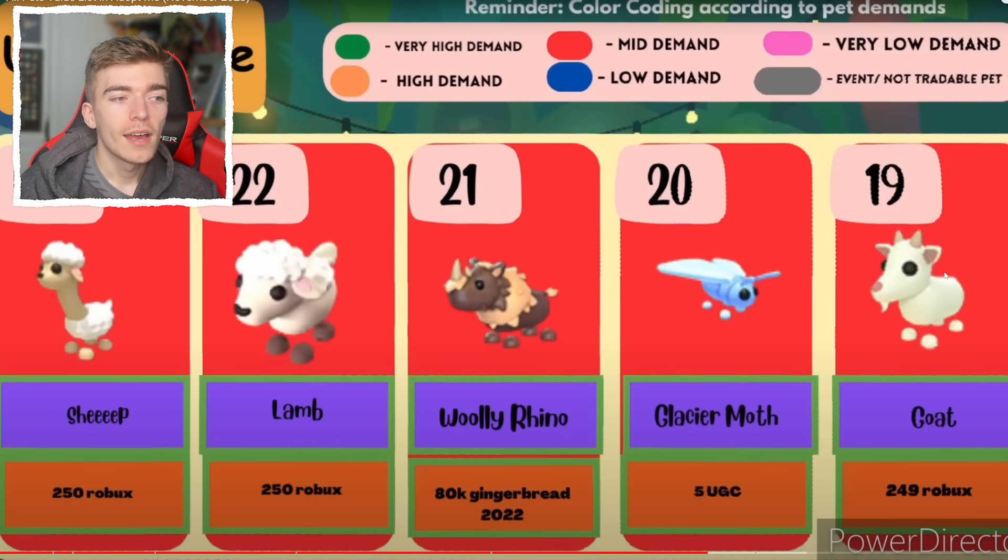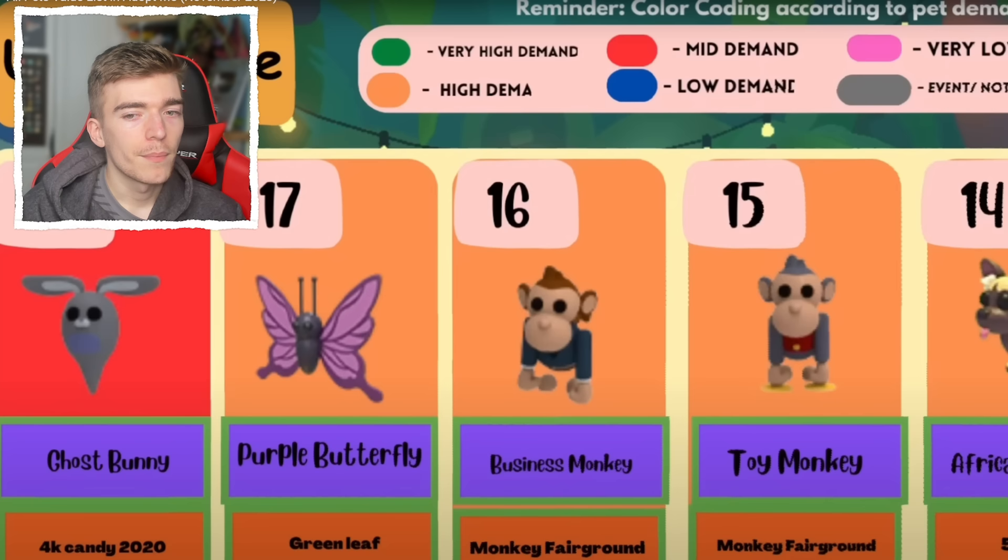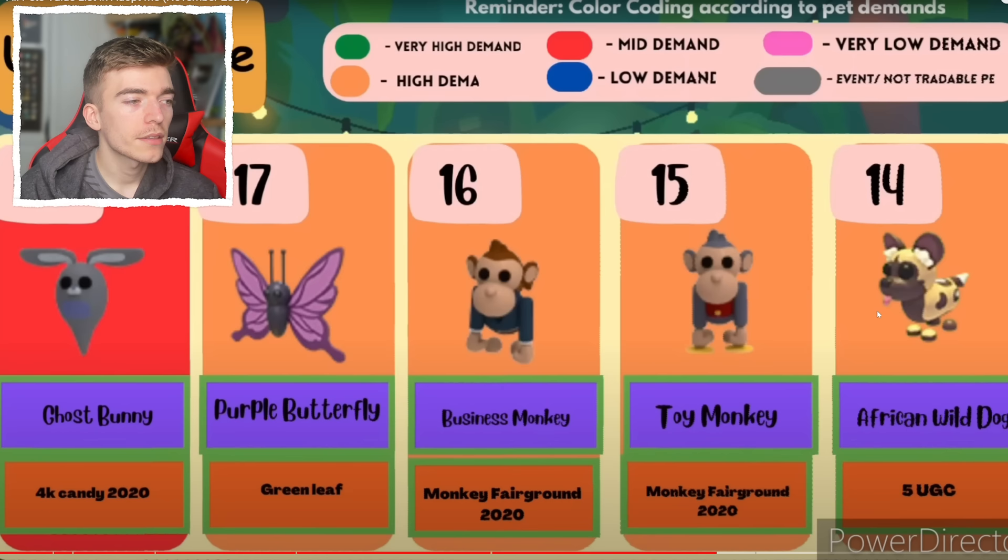I need this pet — it looks difficult. Can you buy it right now? I don't know, maybe it's the old one. I don't think I'll ever get it — I've got to do some trading for it. Also the African wild dog by five UGC — is that the current one? They just keep changing it. Tell me in the comments — I'm sure you guys know more than me.